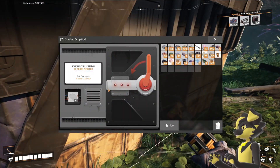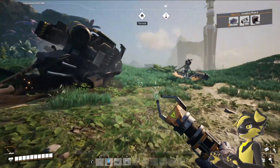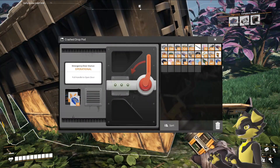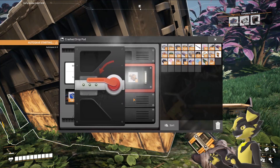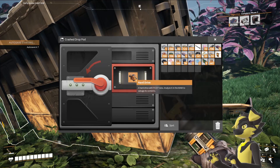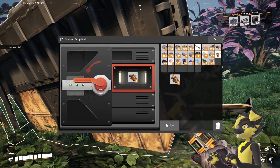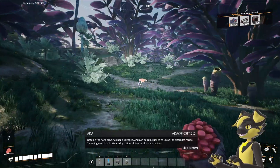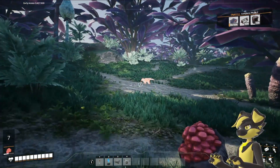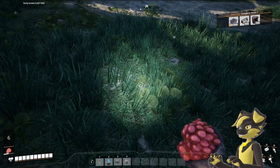Open drop pod. Pod damage needs 12 screws. Alright, we can do that. What do we got? Ooh — hard drive. Fixed data, analyze it to salvage its contents. Thanks. Lizard doggo. I know about the lizard doggo.